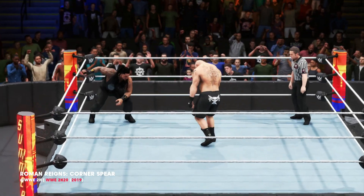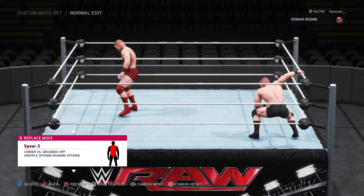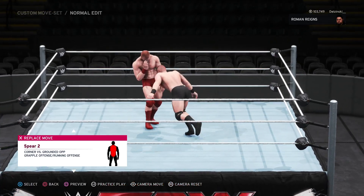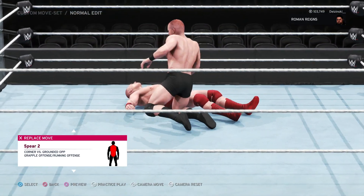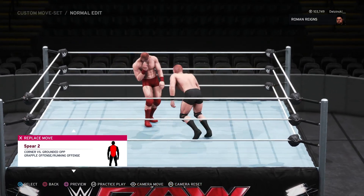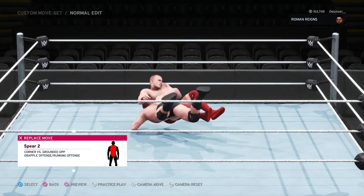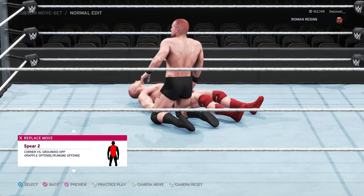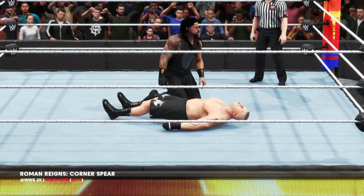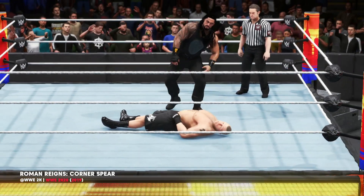The first finisher that comes to mind is Roman Reigns' Corner Spear. To start off, the setup is all wrong and has never been accurate. The tribal chief normally signals for the spear with his trademark taunt. When it comes to the move itself, I feel Reigns' Corner Spear in 2K games also needs more impact. At present, it comes off rather anticlimactic. This spear is also desperately calling out for a pin combo, as hitting the corner spear feels rather slow, and the time it takes for Reigns to exit the animation and enter into a pin takes far too long.